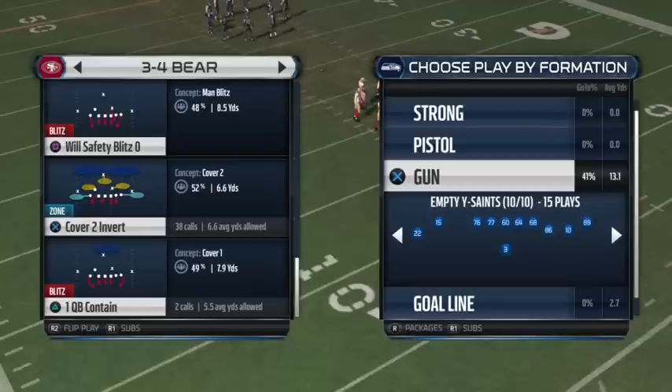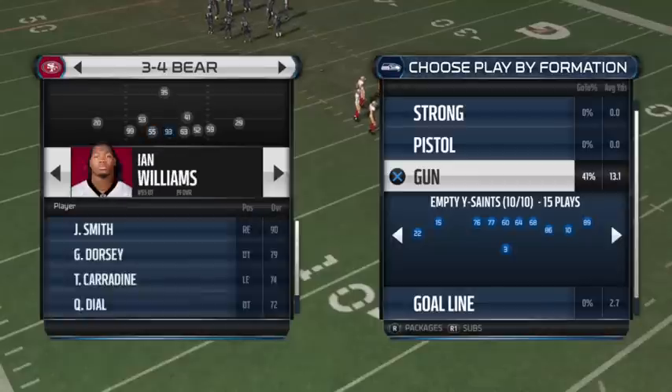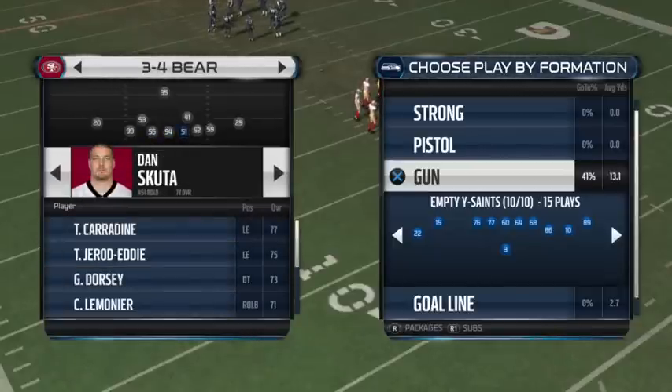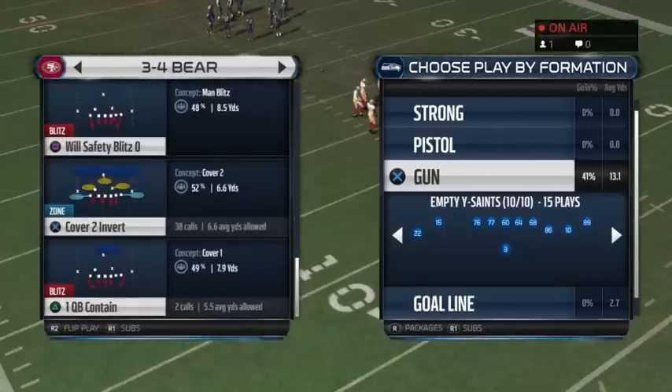The coverage D slash run D I like to run out of 34 Bear is just Cover 2 Invert stock. For your subs, I would put additional linebackers at the defensive end spot, and your best defensive end at defensive tackle, just because your D ends are going to be out in coverage — sometimes man coverage — so it's helpful to have them be linebackers.